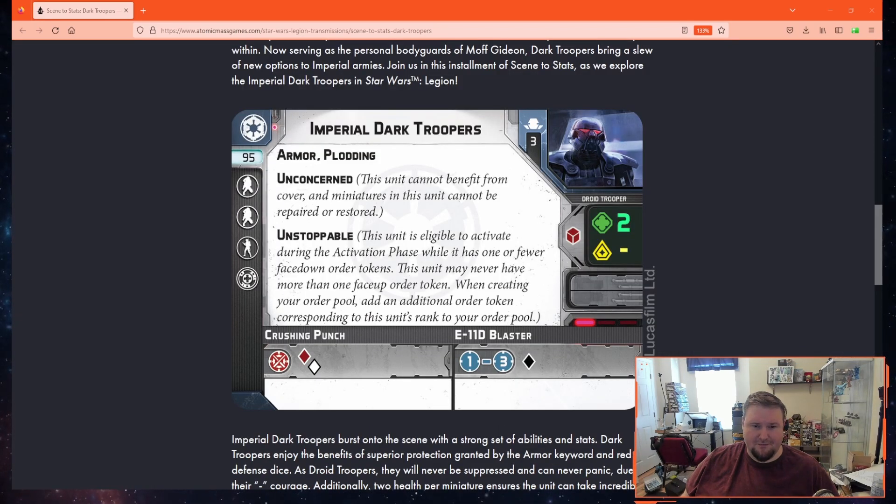Let's start by remembering what Dark Troopers do so there's some context for these upgrade cards. Dark Troopers can take two heavy weapon troopers and a personnel upgrade as well as a programming upgrade. They have full armor and plotting, which means they can only move once per activation. They have Unconcerned, which means they do not gain cover from any source, meaning ranged impact weapons will be excellent against them. Unconcerned also means they can't be repaired or restored by an Astromech, Del Miko, or any other source of repair.